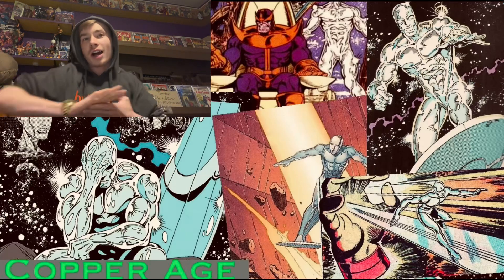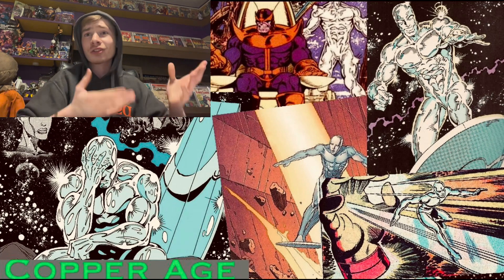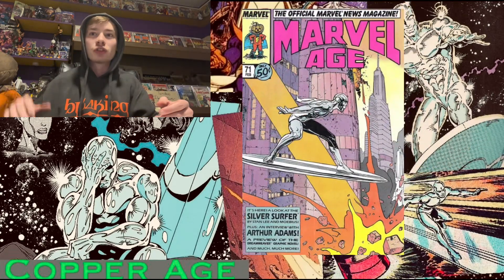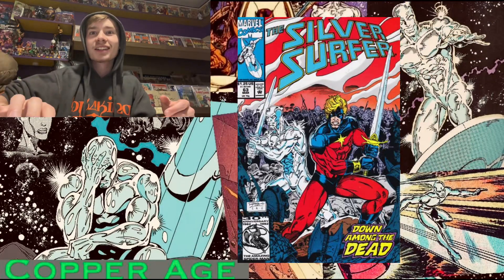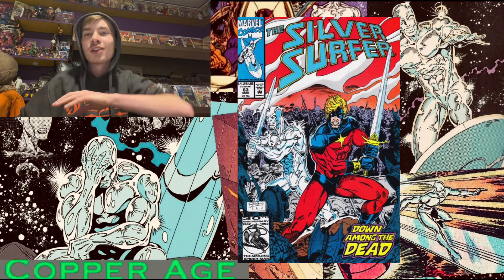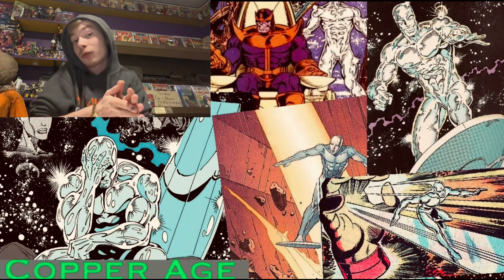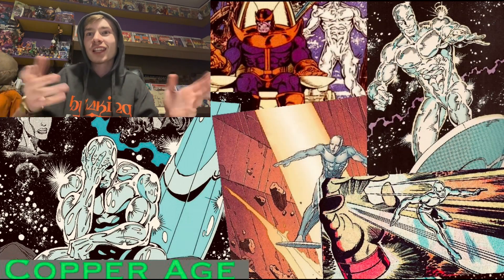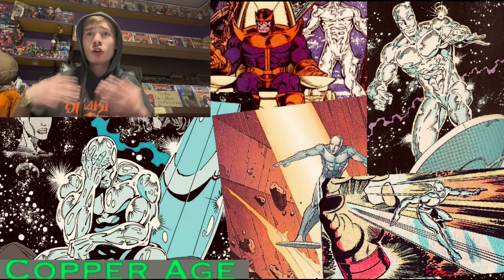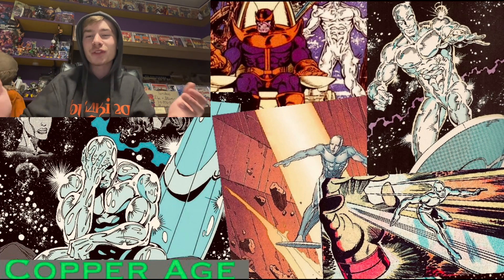From here we move into the Copper Age. The Surfer has a lot less major appearances and major issues. The next ongoing run starts in 1987 and runs 146 issues. Surfer's dark half becomes a thing, and Zenn-La is stripped by Galactus — it's no longer a utopia. Norrin Radd remembers, and his people blame him for it. The Kree-Skrull War lands Shala-Bal as the leader of the homeworld, and the Surfer ends up defeating his homeworld to save Earth, which leaves him as a man of no world. He also crossed over with Green Lantern and appears in several cosmic events.